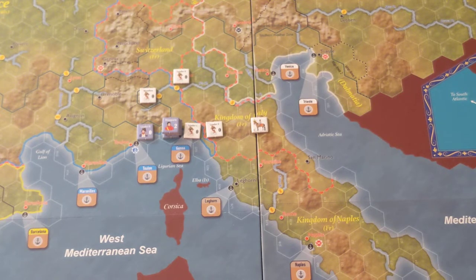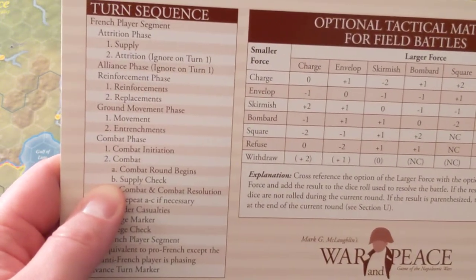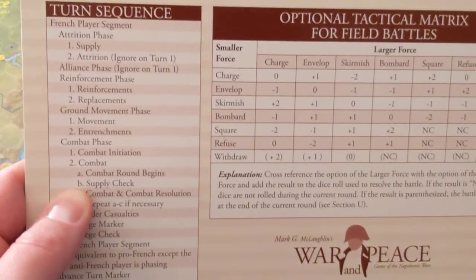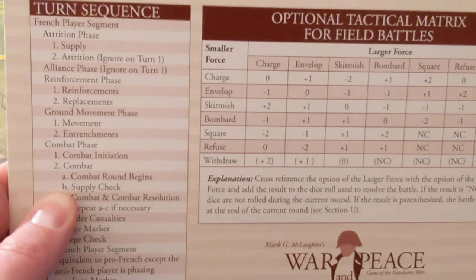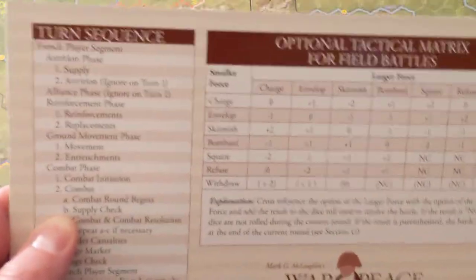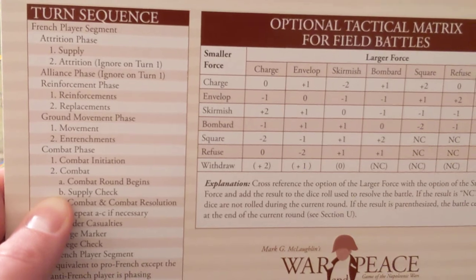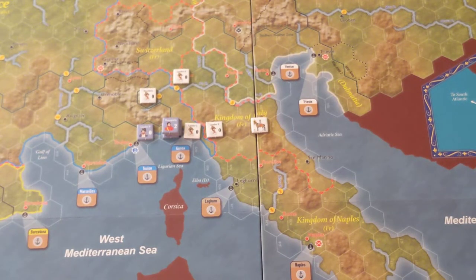Next would be the alliance phase. The alliance phase is also ignored on the first turn. For this introductory scenario it's definitely ignored — the errata doesn't bring it back. The alliance phase is covered in the advanced version of this scenario, which adds the additional faction of Piedmont. I'm actually interested in playing that advanced version as well. But for the introductory scenario, the alliance phase is not used.